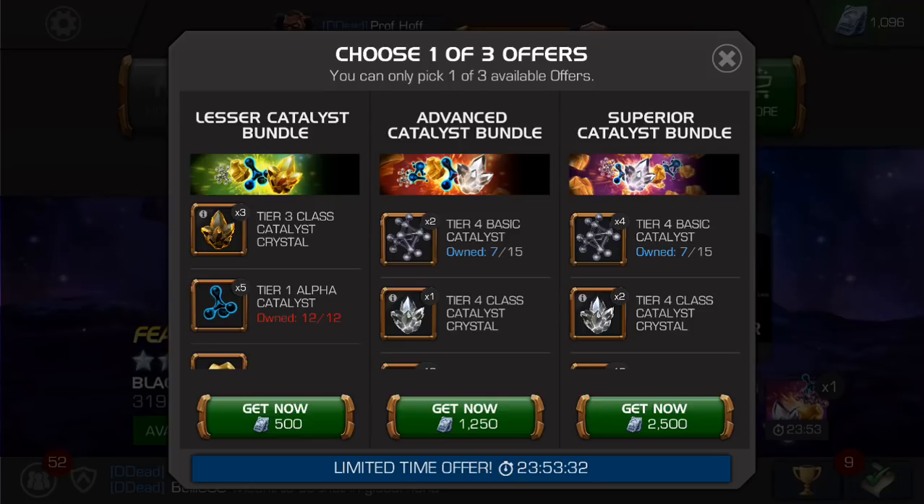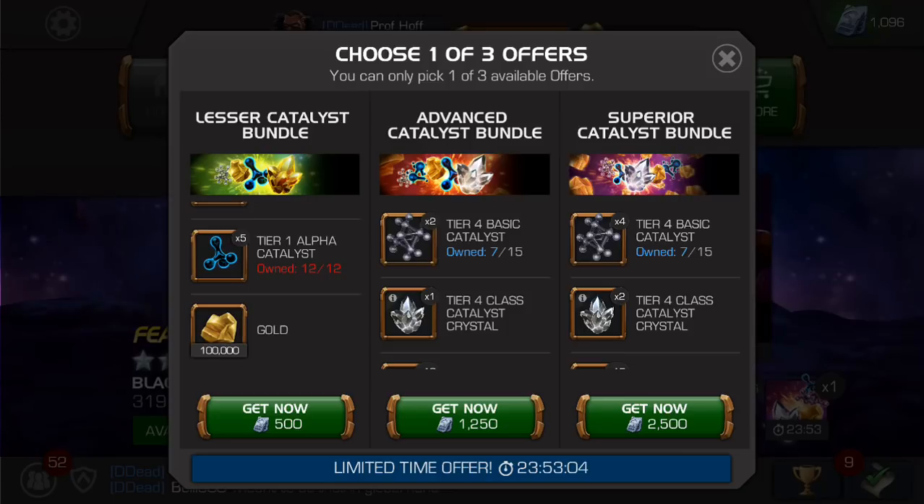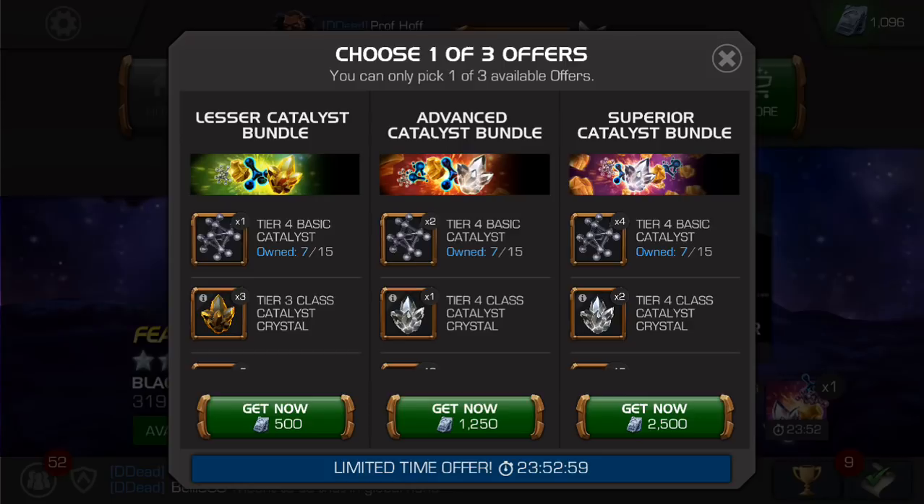This is really where I think even whales can benefit from spending just 500 units, because each one of the tier one alpha catalysts — which used to be valued at at least 100 to 200 units — you get five of them. Right there that's 500 units worth of tier one alphas, which you need five of just to rank up a five-star champion from rank two to rank three or rank one to rank two. That is significant. And a hundred thousand gold is also nothing to shy about. So for 500 units, what used to be maybe 10,000 gold and one tier four basic is now a very solid offer.